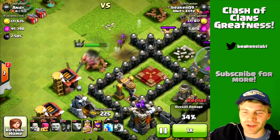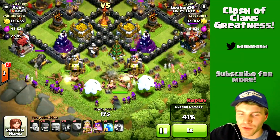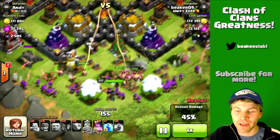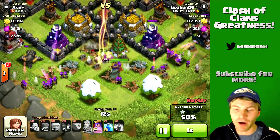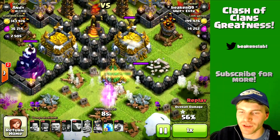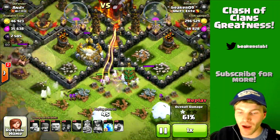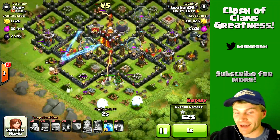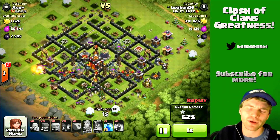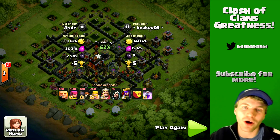Where's our barb king? Oh there he is, on the side, just hitting some barracks — awesome, see ya. Here's archer queen, she is on point right now, getting helped by some archers and barbs on the side, right in the middle hitting those storages. Archer queen ability — boom — hit that storage, done. We got almost 350,000 gold. Awesome raid.